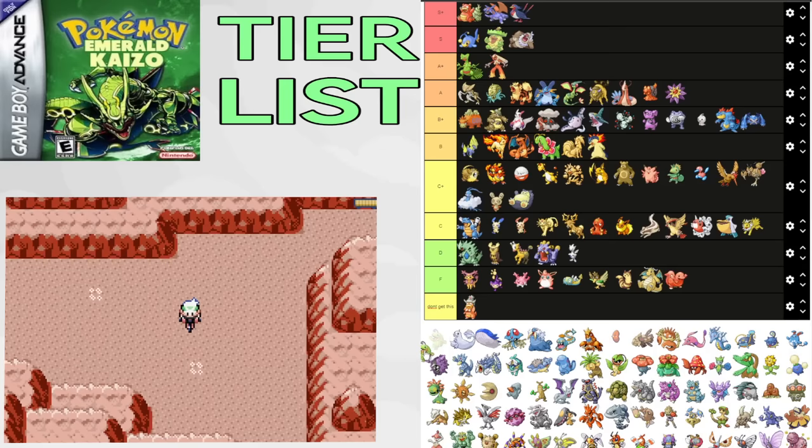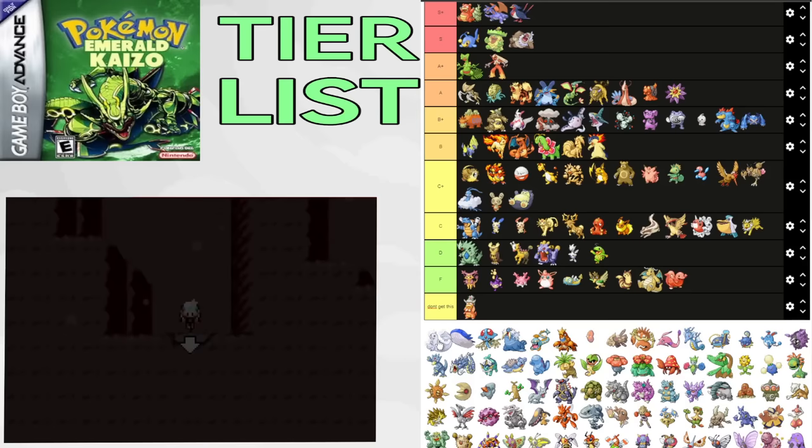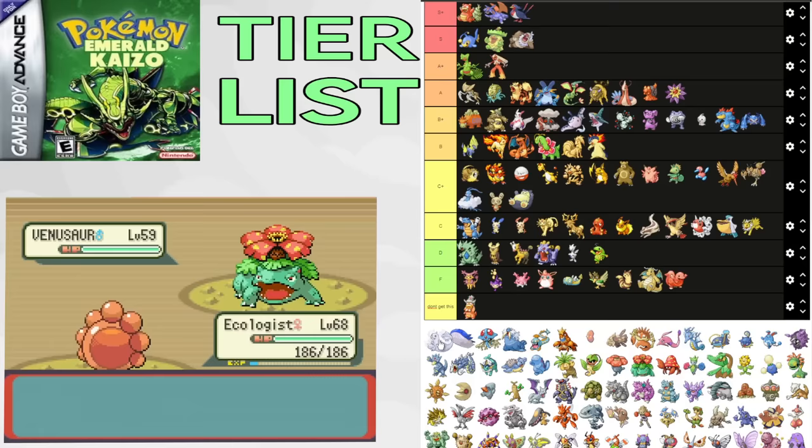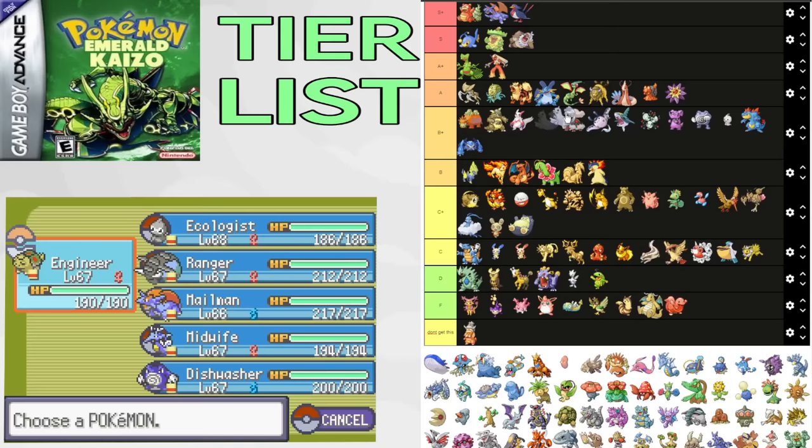Dewgong is one of the most consistent Pokemon you get guaranteed. It's amazing for Watson split and a common pivot. It's great for Flannery split. Thick Fat and Swift Swim both have their respective viabilities. It also gets Icy Wind, Ice Shard, and Fake Out utility. It does fall off, but it's very solid and you get it every time. B+.